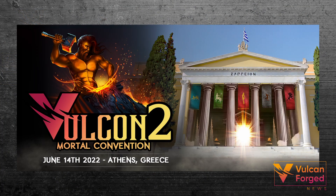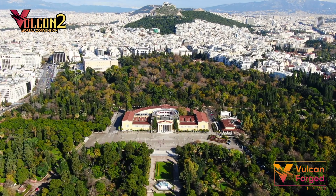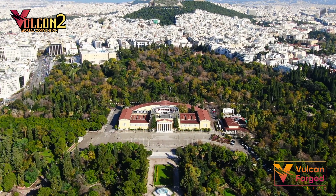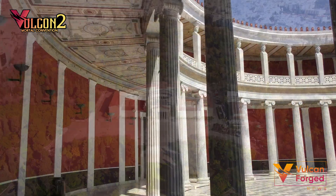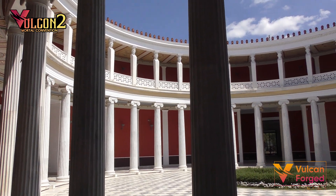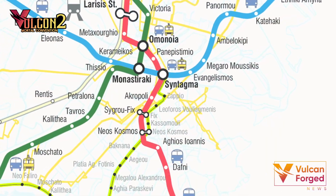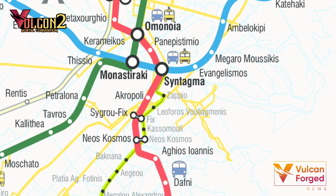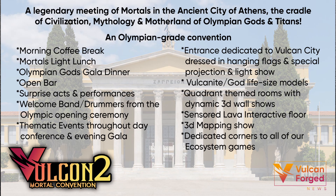Excitement is building for Vulcan 2, booked for the Zapian Hall in the heart of ancient Athens on the 14th of June. The Zapian Megaron is part of the national heritage of Greece — the first purpose-built building in the world for the modern Olympics. Vulcan 2 promises to be a complete extravaganza. The Zapian Hall is located near Syntagma Square and can be accessed by using the Athens Metro and disembarking at Syntagma Station. A few tickets remain — do not miss this one.